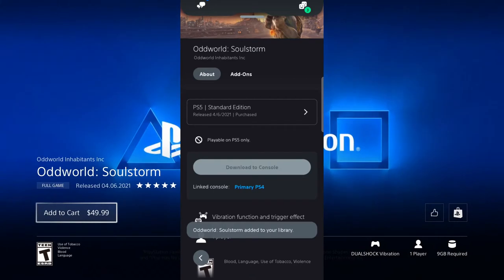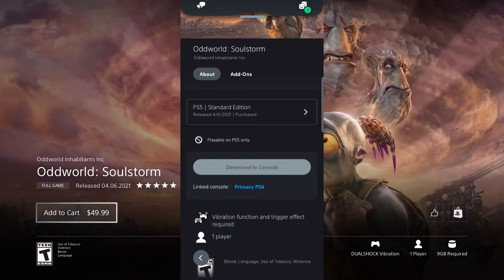This is the PS5 edition, so I'm going to add that to library, click that - and boom. It says 'download to console' and notes that my primary console is currently a PS4, so I won't be able to download it obviously since I don't own the PS5 version. I do believe you get the free upgrade if you purchase the PS4 version, but I could be wrong - let me know in the comments. If you're looking to purchase the PS4 version outright, I believe you get the upgrade to PS5.